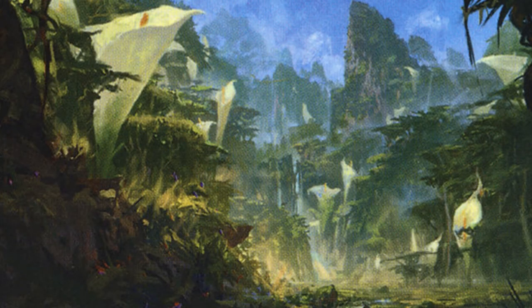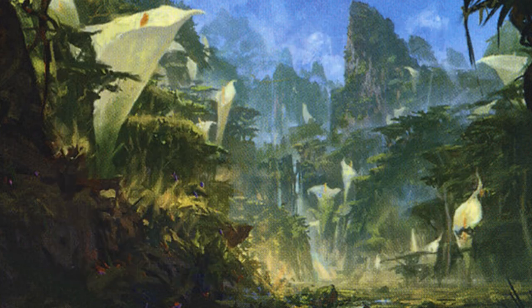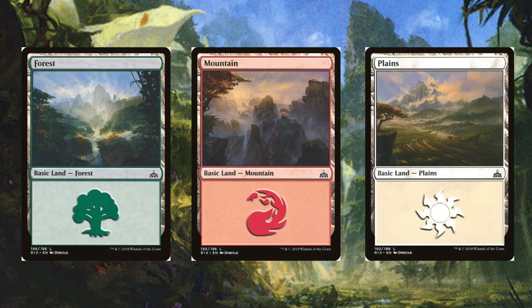Our land base is pretty simple since we're only in three colors and most creatures in the deck are only a single color. Keeping with the mostly Ixalan theme, we have Rootbound Crag and Sunpetal Grove for duals. Unclaimed Territory and Unknown Shores for color fixing. Adding in a Command Tower because, well, this is Commander. And then top it all off with 13 forests, 11 mountains, and 9 plains, and there we have it.